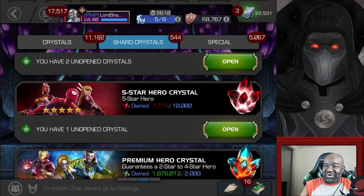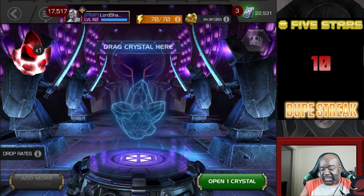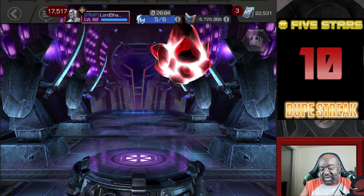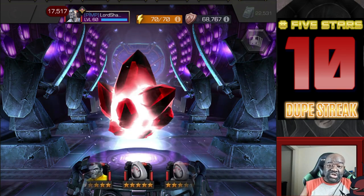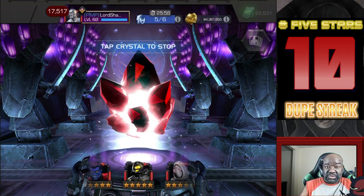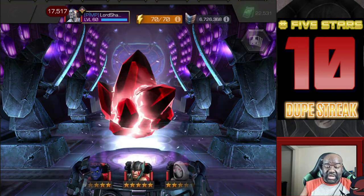Let's start here with this basic crystal — we'll spin this around and boom, let's see what we got. The champions I want the most out of this crystal would be Dr. Doom, of course. We can still get him here.